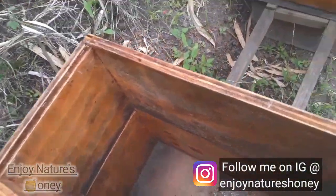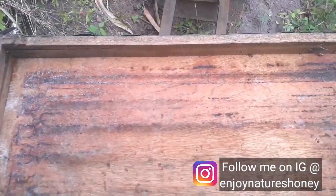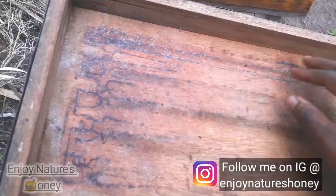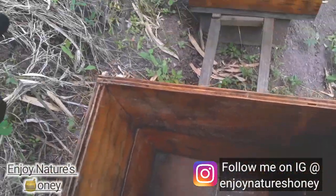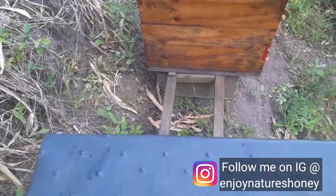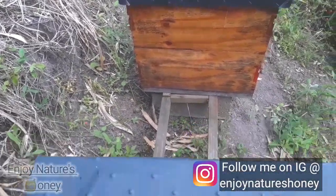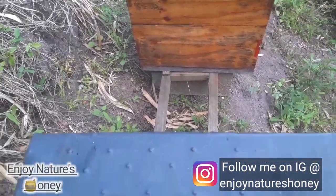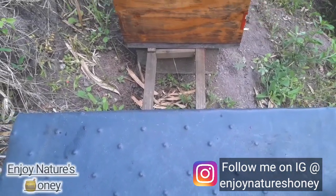Now I'm just going to put on the top cover. This is a top cover I've used a couple of times — you can see some propolis on the lid. I'm closing it up now, and that lemongrass oil is going to do its work throughout the day. Meanwhile, as the sun heats this box and warms the inside, the lemongrass oil will start to release its smell very slowly until I catch a swarm in this box.